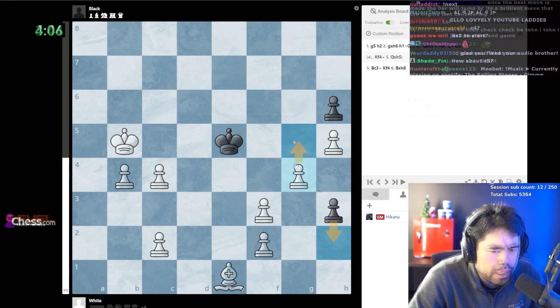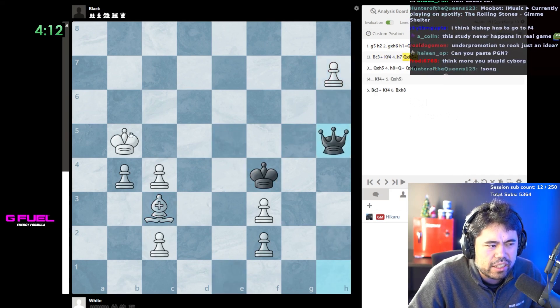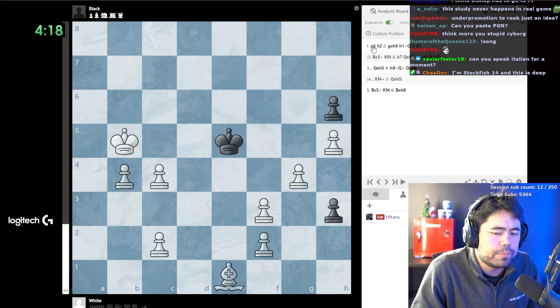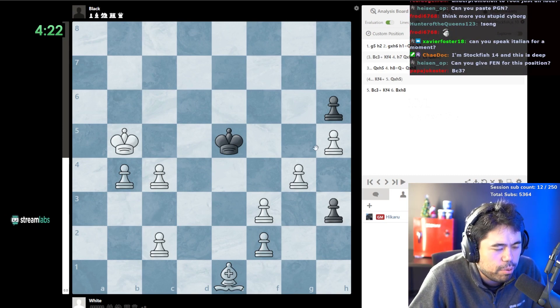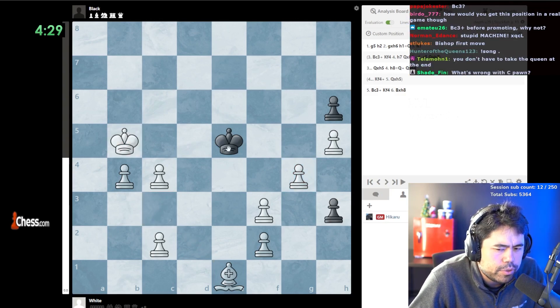G5, h2 - bishop c3 check doesn't work, and I'll show you why. If you play like this and you make a check, the problem is they take and it's check, and I actually capture the pawn. So you block and I take the pawn and I'm just winning with the queen. It's very tricky - you can't make the check first. You can't throw the check because then it's a check on your king. That's why it's complicated.